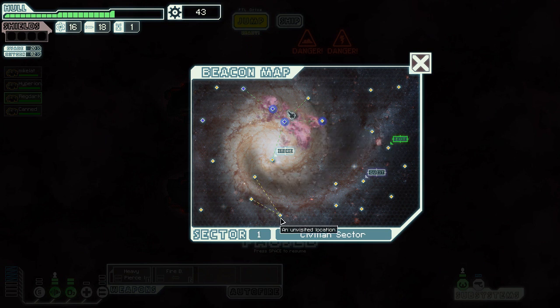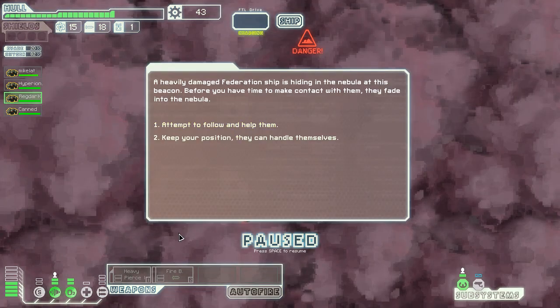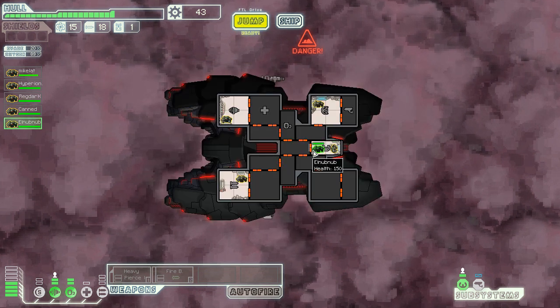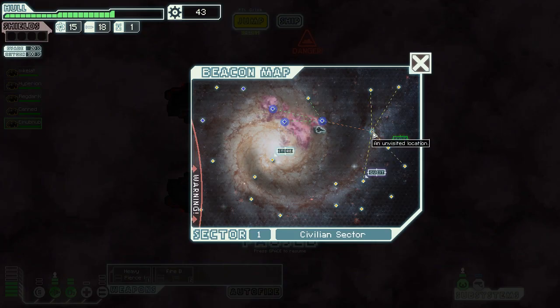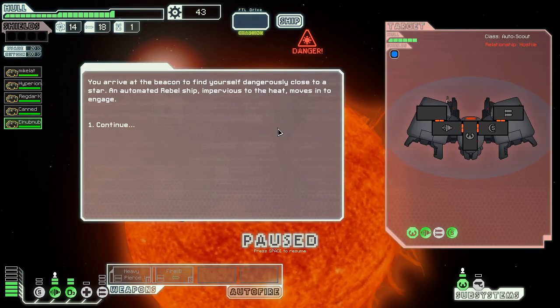I want to go to that store but I want more scrap. It's not worth it going to the store just yet. I'm saving for a crew teleporter because I'm actually going to turn this into a teleporting ship. Before I can contact them they fade away. Oh cool — it's another rock guy, just what I needed. I'll continue on my merry way. I'm really unlucky at the start of this run.